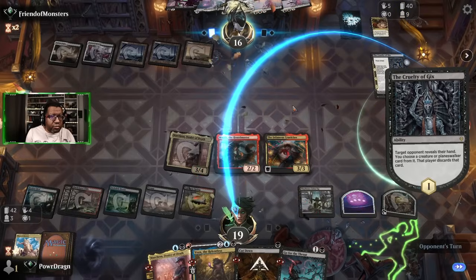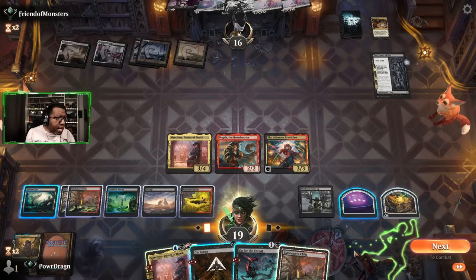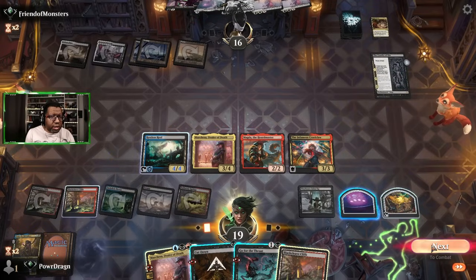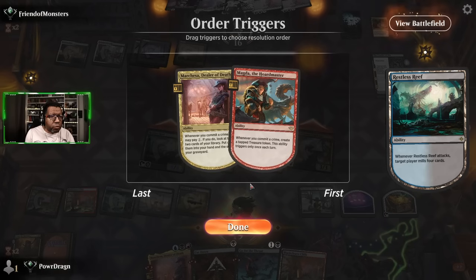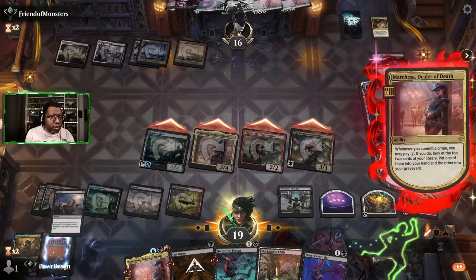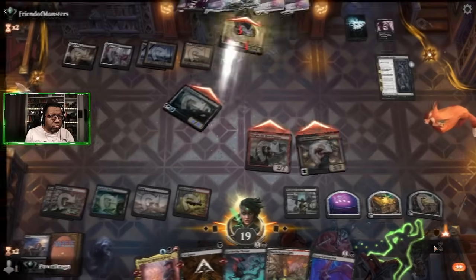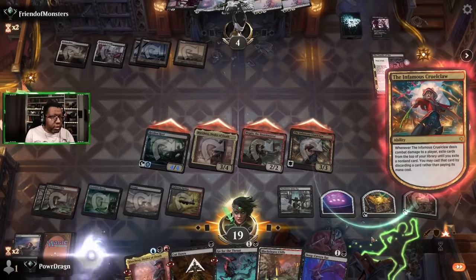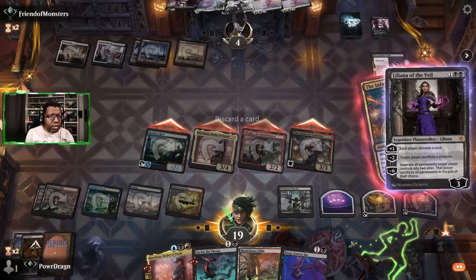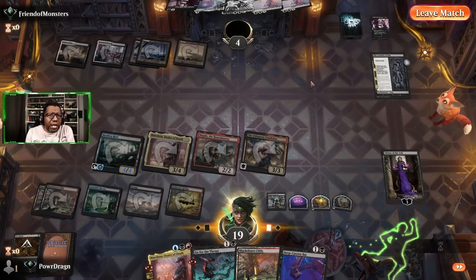Nope, they wanted something out of our hand first. Is this where we attack with our land? I think so — just kind of start forcing the issue and saying like, you've got to do something here. We'll pay because more cards can't hurt — there's a Deep Cavern Bat, awesome. Opponent's at four — we get a freebie. We will absolutely play that. We'll discard this Cut Down that doesn't do anything but kill a mite probably. Yeah, I think we're going to end here on a win.